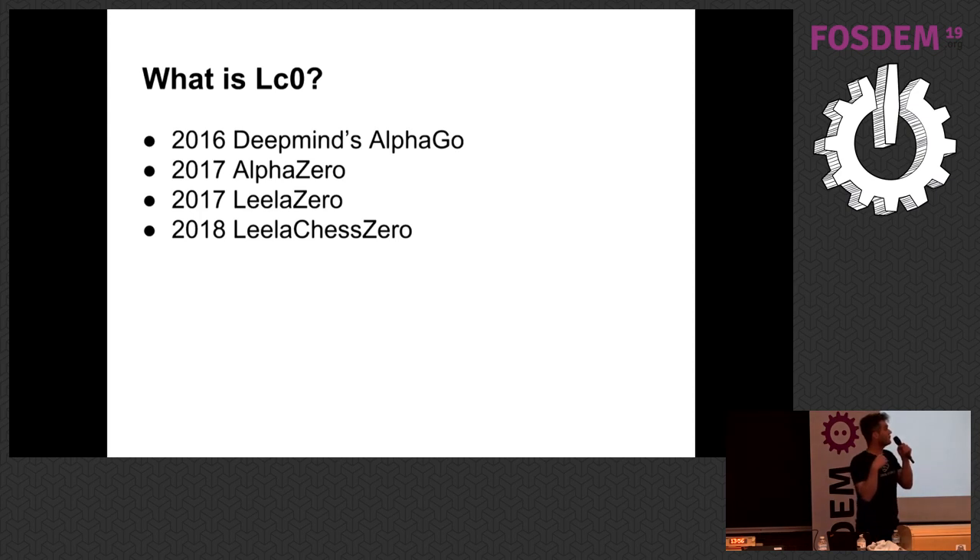they tried to generalize the algorithm and wrote a new version called AlphaZero, which was produced as a preliminary paper that was able to play Go very well, chess, and a Japanese game called Shogi. When it was able to play chess well, it interested me and some others to start working on a software program implementing this work, which we called LilaChessZero, started in 2018. It was forked from LilaZero, which was worked on by a guy called Giancarlo.